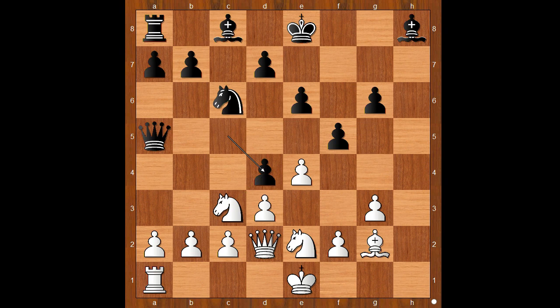Back to our game. c takes on d4 — this looks very unpleasant because it's sending the knight back. Knight to b1. Black to move: knight to b4. If queen takes on d2, knight takes on d2 — and Blackburn didn't find this position exciting, so he decided to keep the queens on the board.